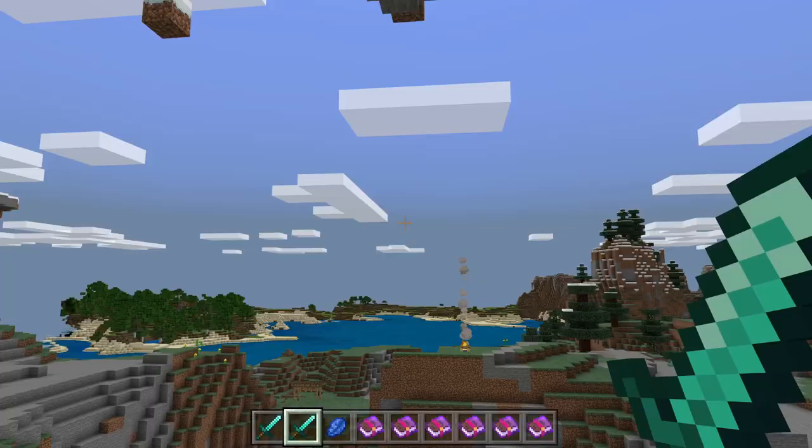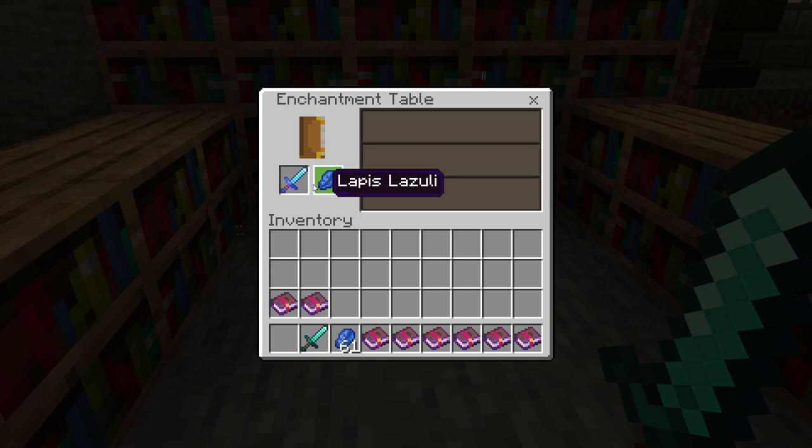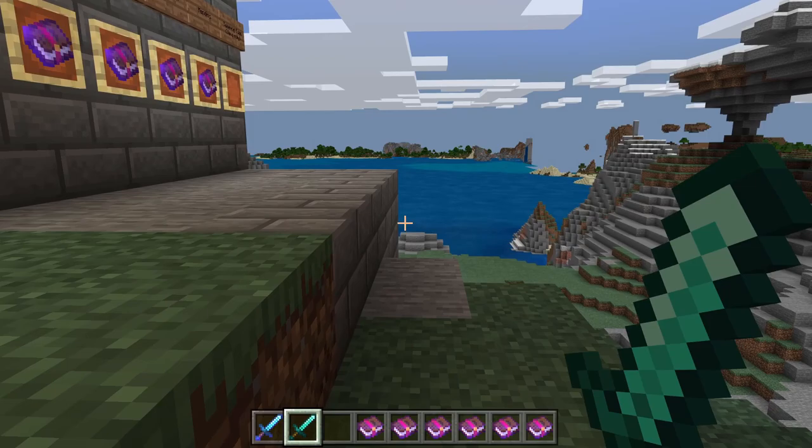First of all, let's see what we can get with the enchantment table. We got an Unbreaking 3, Bane of Arthropods 5 sword. I guess it's okay. I'm not 100% satisfied with that, but let's take a look at what enchantments we can get.